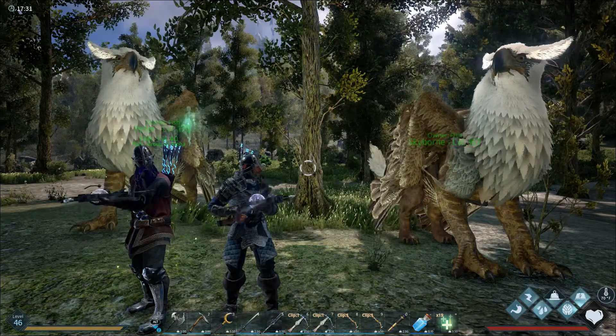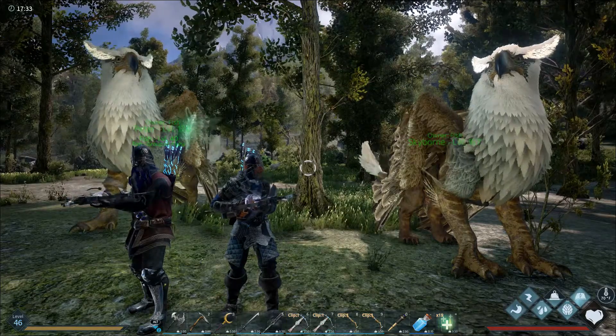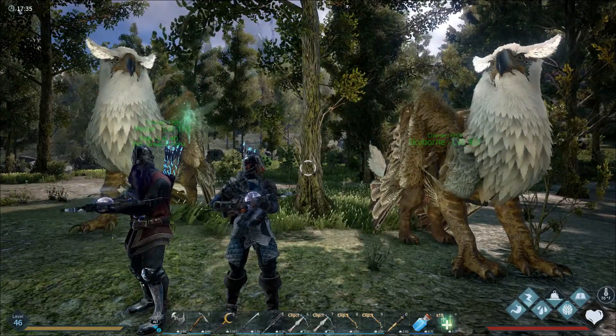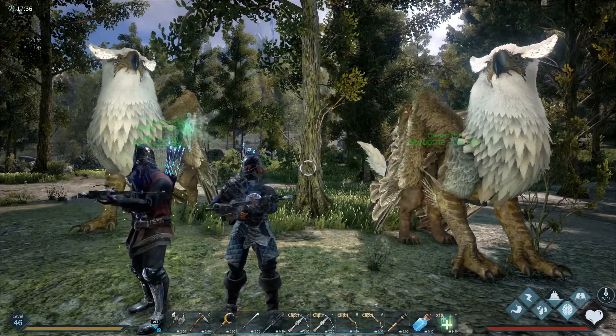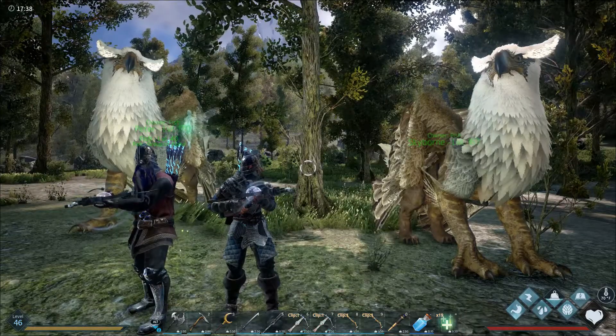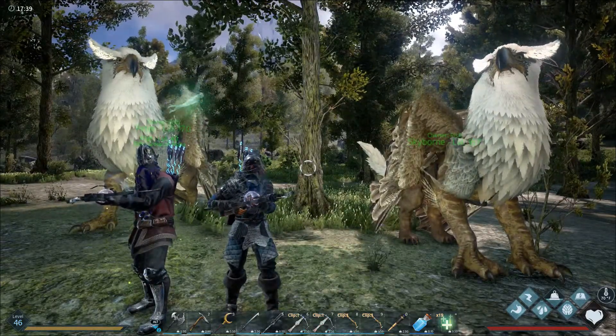Welcome to another episode of Dark and Light. Today we've found ourselves a longhorn - it's actually a 115 I think - and now we're going to see how it does at gathering things. But first we have to tame it, so come along for the ride and let's see what happens.